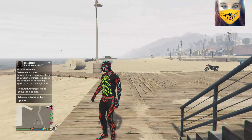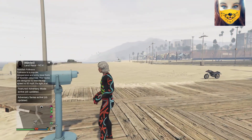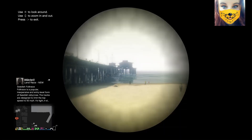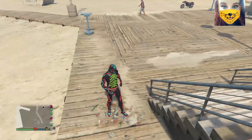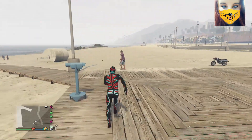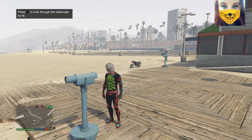Now when I did this I failed the first time — as you're about to see, when I attempted to do it I looked into the telescope. So if you look into the telescope you need to redo this as that is incorrect. When you run past the telescope you need to click right on the d-pad and then you should freeze like this and you will not look into the telescope.